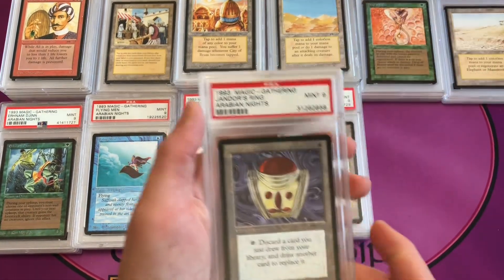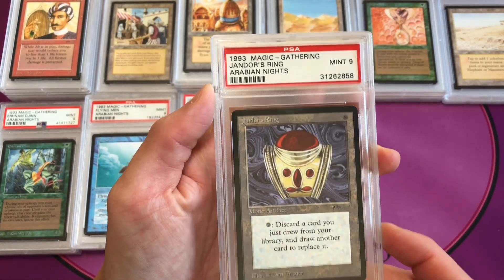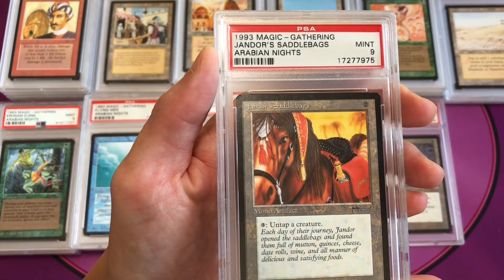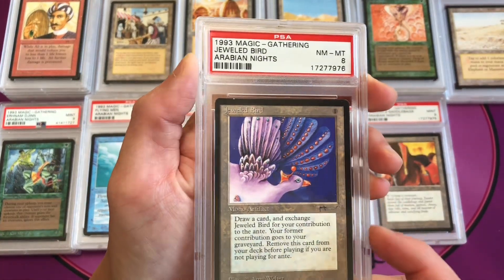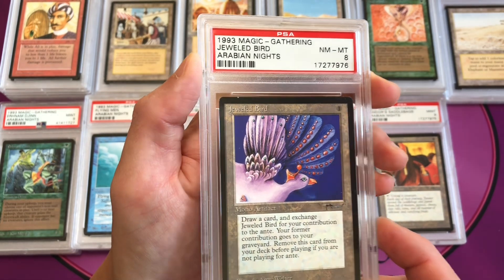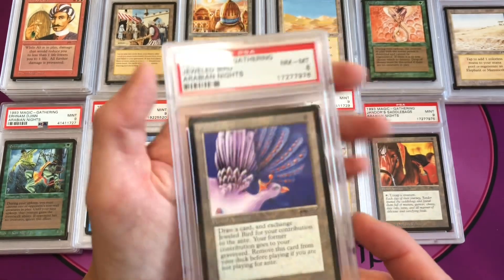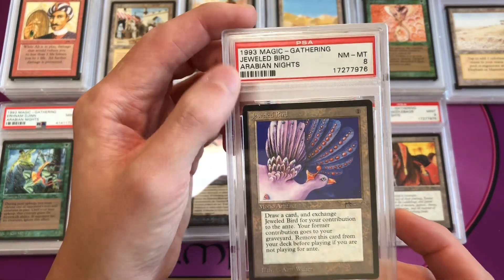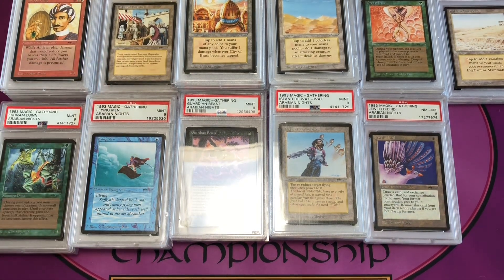Jandor's Ring is PSA 9 mint, uncommon 2. Jandor's Saddlebags is also uncommon 2 in a PSA 9. Jeweled Bird is uncommon 3 — it lets you replace ante cards — and this is a near mint to mint 8. I consider an 8 a really solid pack-fresh copy for Arabian Nights, since opening a pack they'd likely be a little off-centered with some condition issues.